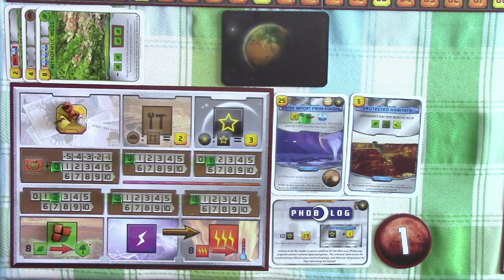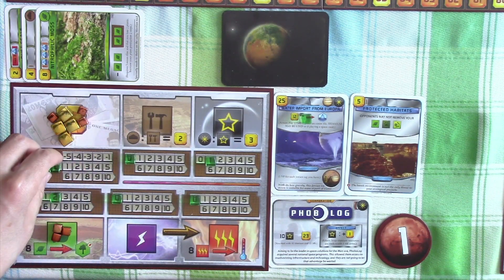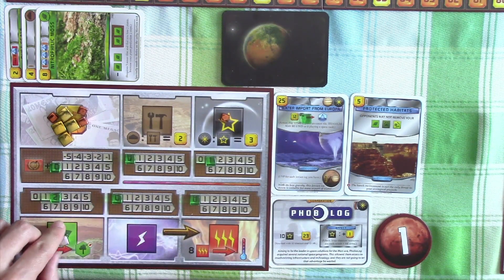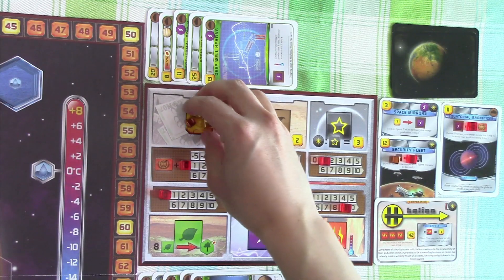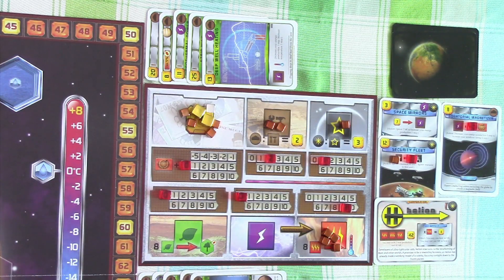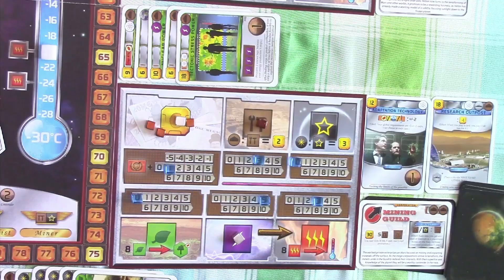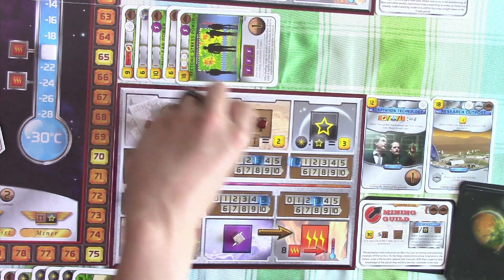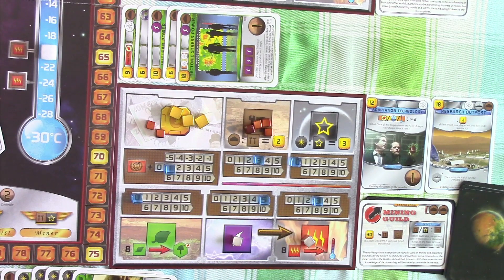Moving on to production now. Starting with us - we have a terraforming rating of 26, so with zero production we get 26 exactly, bringing us up to 43. We'll also get one titanium and two more plants, and we'll refresh our actions. Helion has terraforming rating of 28, and that's all they're going to get. They will also get two steels, one titanium, and nine heat resources. The mining guild has a terraforming rating of 23 plus one production, so that gets them 24, bringing it up to 32. They also get three steels. Their energy becomes heat, and they get five more energy and also three more heat resources.